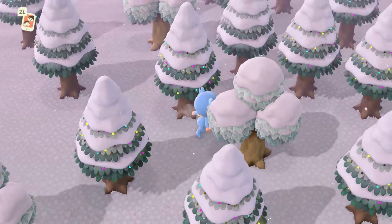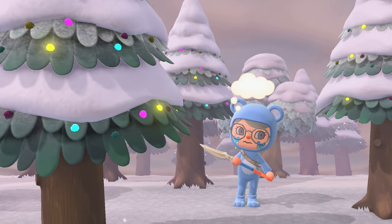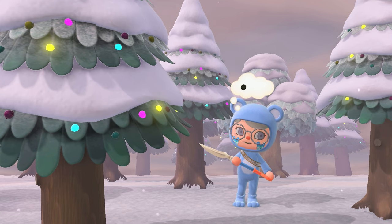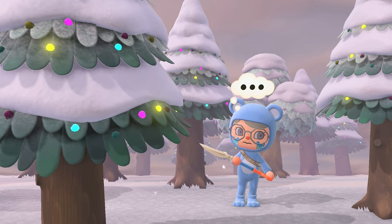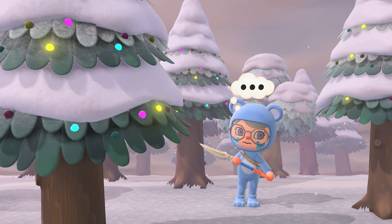I don't know why these are the magic numbers that work, but if you have 28 fully grown cedar trees and 10 fully grown hardwood trees planted on your island before December 15th — fruit trees don't count — your island will spawn decorated cedar trees starting the beginning of the festive season. If you have less than 28 cedar trees and 10 hardwood trees, your island may not spawn decorated ones and you won't be able to collect any ornaments.